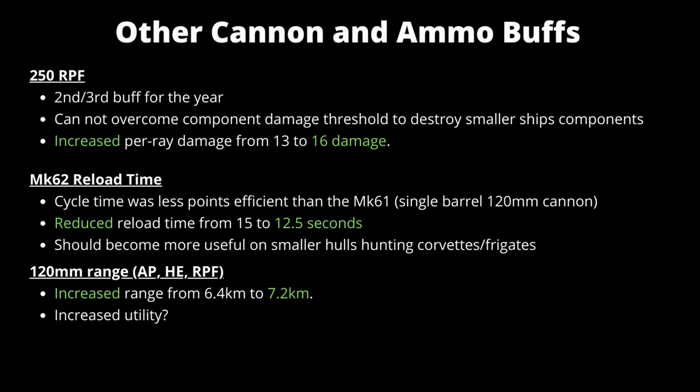A few other buffs to cannons and ammo: the 250 millimeter radio proximity fuses have had their second or third buff this year. They were still underused — even though they could do damage, they couldn't overcome the damage threshold for smaller ship components, so they could take down and damage drives and engines on corvettes and frigates but couldn't actually destroy them. Now the radio proximity fuse area damage has been increased from 13 to 16, which will take it over the 15 damage threshold for those smaller components. If you mass a whole lot of 250 millimeter radio proximity fuse fire onto a corvette swarm, you can expect it to actually start knocking out components. I wouldn't be surprised if players started taking one point's worth of 250mm RPF just for that scenario.